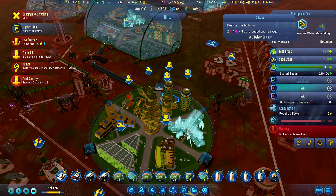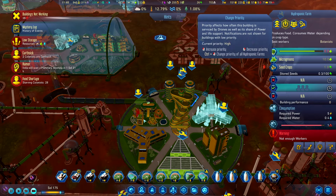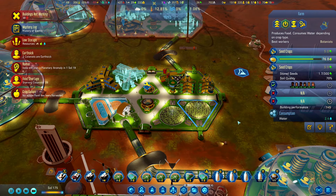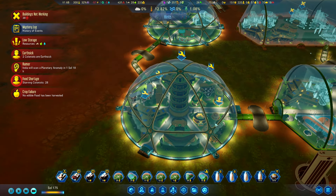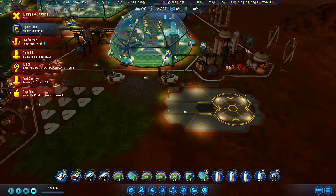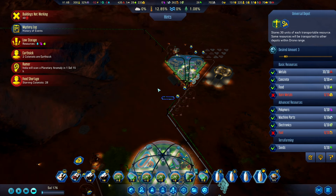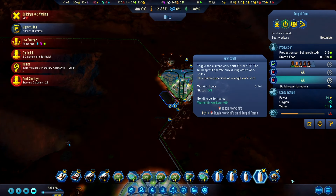We are actually growing potatoes here — that's awesome! We don't have people working here, so maybe if we disable specialization and set these as more important. We are getting food over there — are we growing food anywhere else? I don't think so, that's just a security station. 28 people are starving. We are producing 5.5 per sol and our rocket is back already.